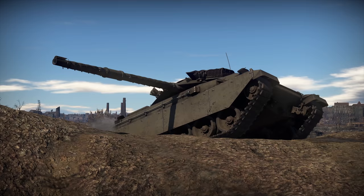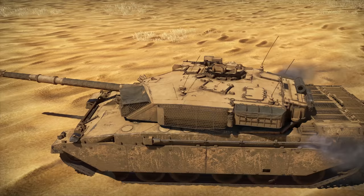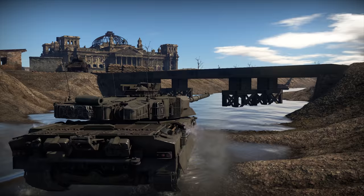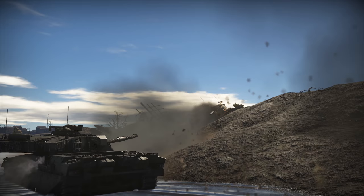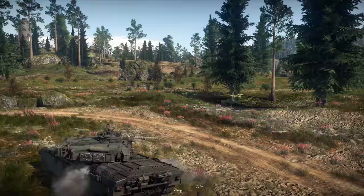The Challenger 1 is your usual MBT of the Cold War era. Inside, we find four crew members, the L11A5 weapon with five types of ammo, and an engine of up to 1,200 horsepower. Plus the coolest feature of this tank: composite armor. The machine is protected with a whole sandwich of safe things.